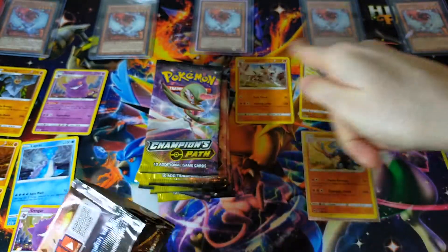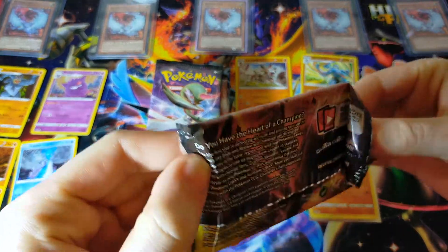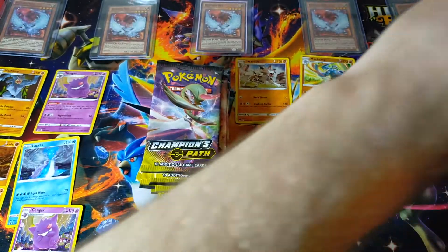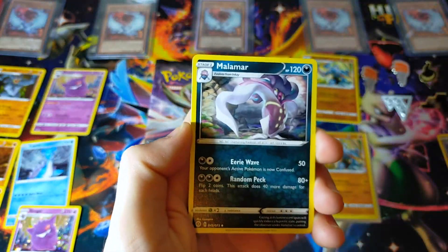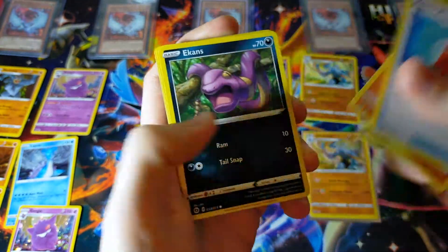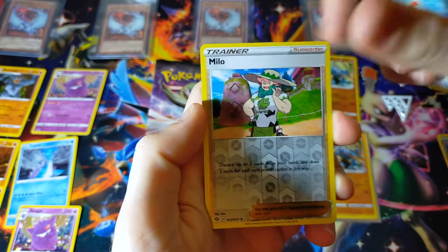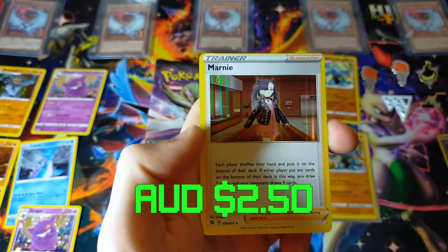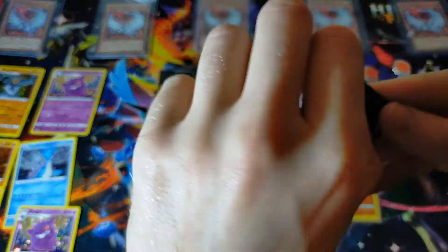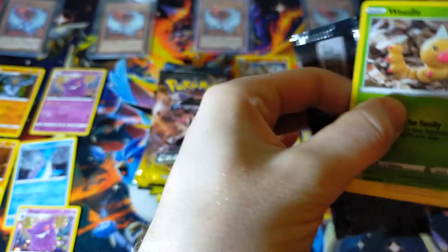We also have our Ghost Divers up the back today to bring us some luck — if you have any spare luck send it in the comments below, it'll be greatly appreciated. Grass Energy, Malamar, Team Yell Grunt, Rotom Phone — we're going to go through the commons a bit quicker today just because we're so used to them. We have a reverse Milo — very cool — and Marnie holographic, one of my favorite holographics in the set. Marnie is a beautiful card.